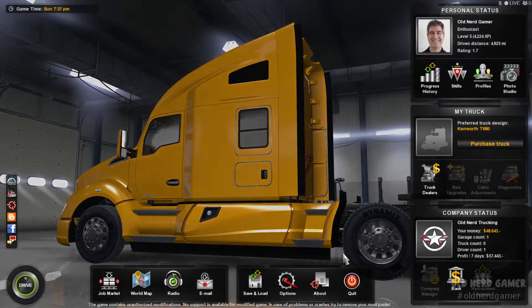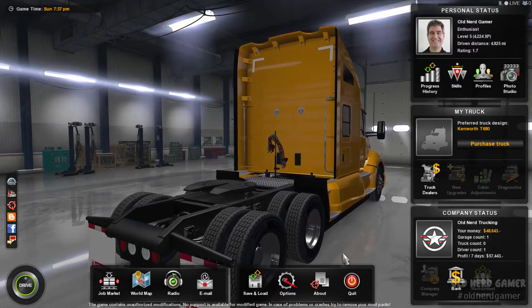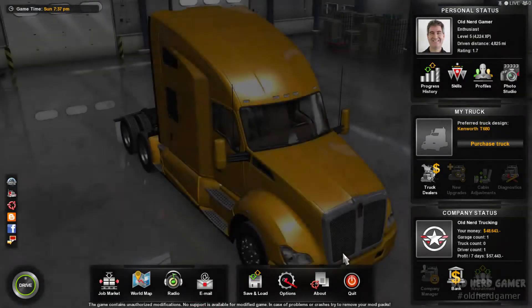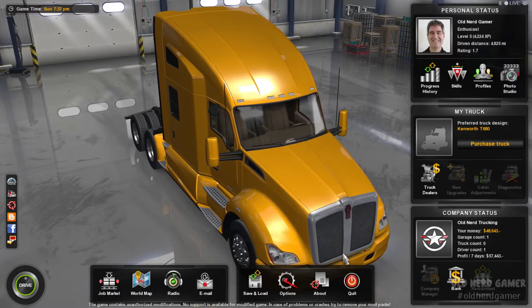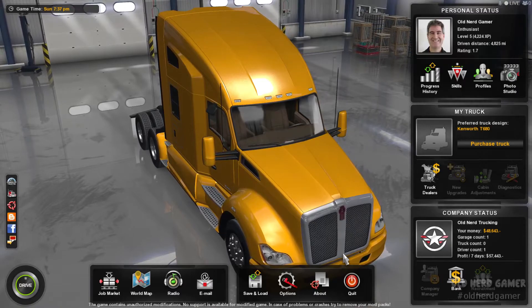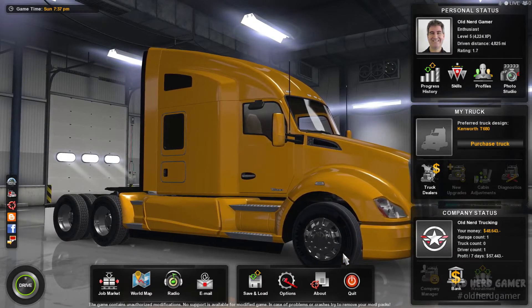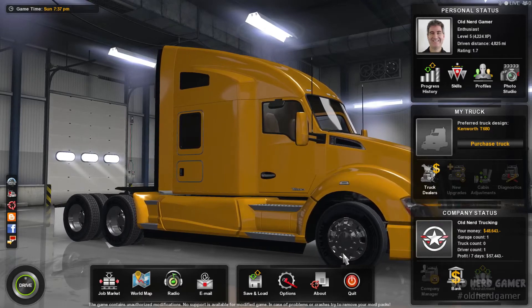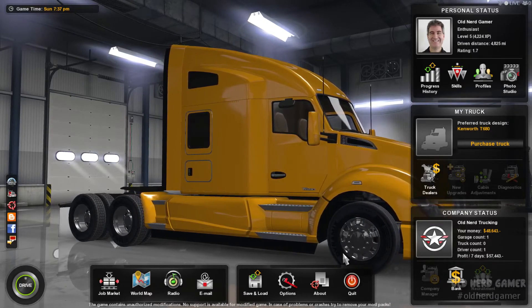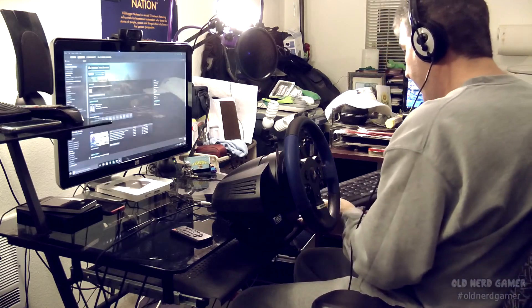Very awesome. Well there you go, guys — first run with the new Thrustmaster T150. I'll put that link below if you want to check it out. It's an awesome starter wheel and it beats buying a Logitech G27 or G29 at $400-500 right now. If you're just looking for a good starter wheel, I can tell you from experience that this is awesome. I'll put that lady truck driver's channel link below too — go check her out and tell her I sent you. I will see you next time, thanks for joining me, have a freaking awesome day!